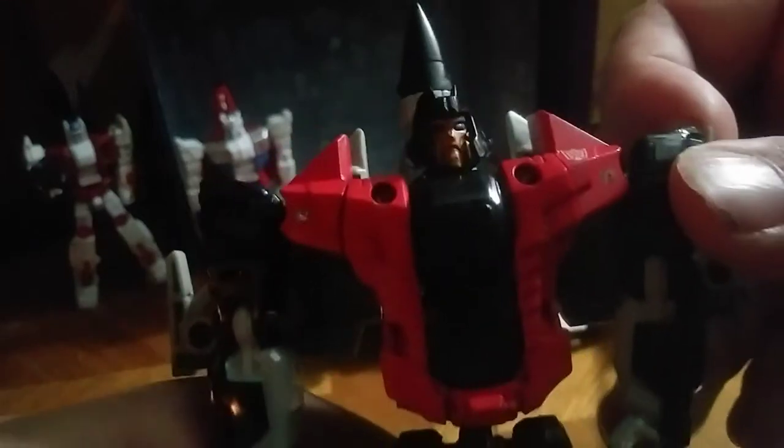Now we're going to transform Skydive. Second verse, just like the first — cord in the legs, make sure the panels are all locked into place, disconnect his gun, fold up his arms, disconnect the nose cone, and rotate his head and arms. And there we have Skydive, looking incredible. His weapon is the same as Air Raid — a double barrel blaster. Pew pew bang bang.